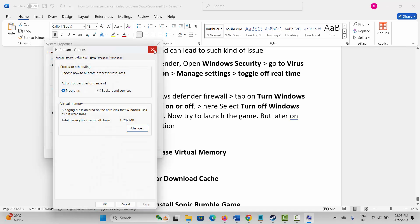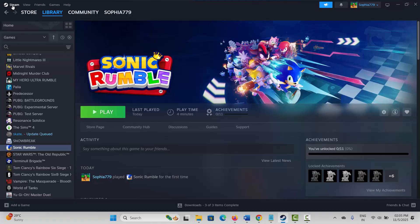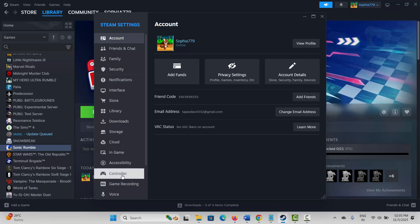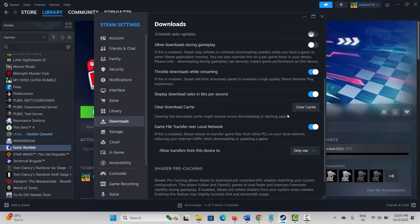Next method is to clear the download cache. For that, go to Steam, click on the Steam option, then click on Settings, click on Downloads, and here you can see the Clear Download Cache option. Click on Clear Cache and after clearing the cache, log in again to the game and check if you can play it.